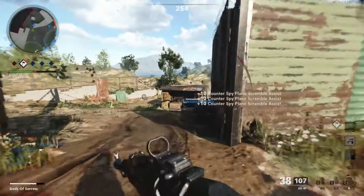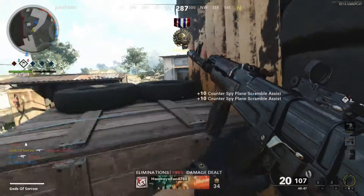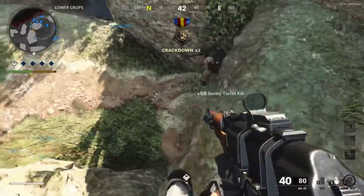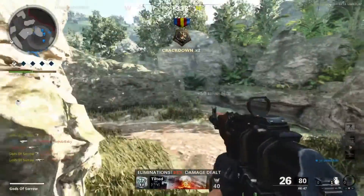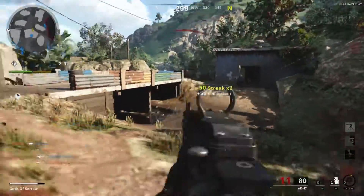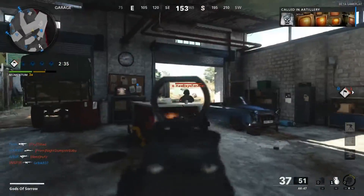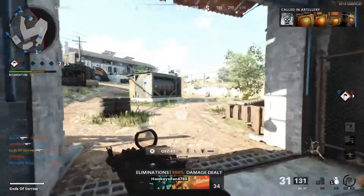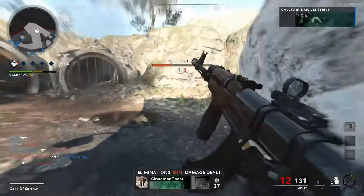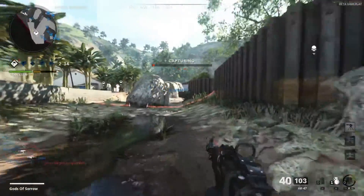I think if this thing shot slightly slower but had a little bit more strength to it, I'd like it more. It just doesn't have the stopping power I'd expect from 7.62. It doesn't seem like it's hitting hard enough sometimes — other times it feels great, other times it feels like I'm throwing tissue paper at them. With everything said, it's accurate and not hard to control. That's just the way it's built in this game.